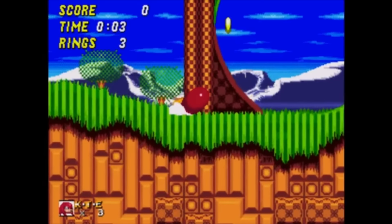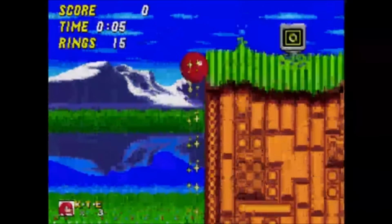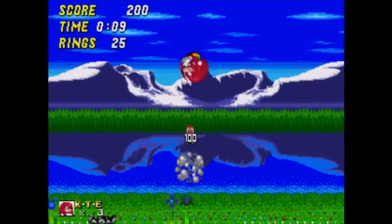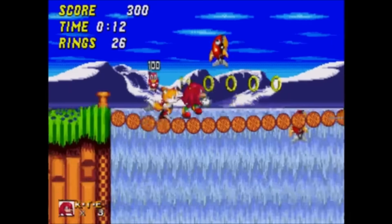We start today's roundup with Robotnik Returns 2. This hack automatically puts you in control of Knuckles with Tails accompanying. There's some nice tileset blending on offer here, which makes the stages look quite original.